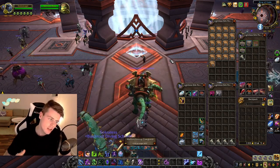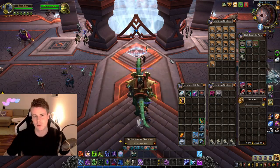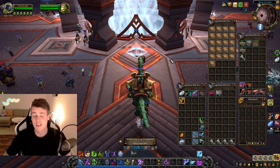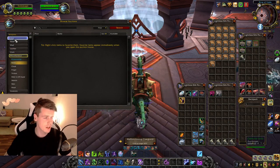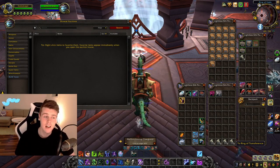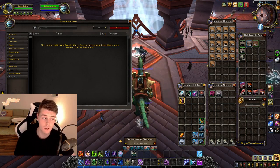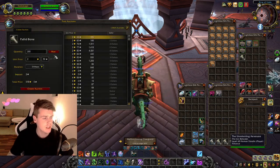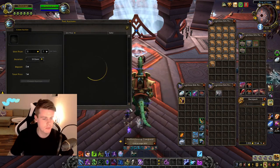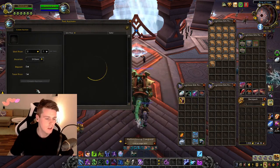You do need one other person for that spot, but the cool thing is the class doesn't matter — whether your friend plays a paladin, druid, or hunter, it works because you're not dealing with huge mob pulls, just frequent small spawns. That works great for the death knight. It probably won't work as well for a priest, mage, or warlock — time will tell. I'm now posting all of this on the auction house to see how much gold we end up with.